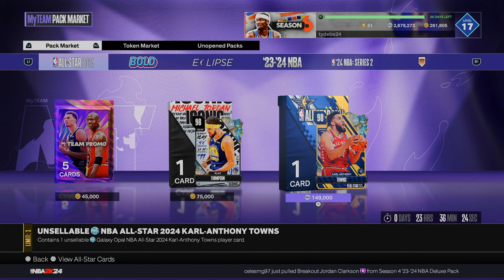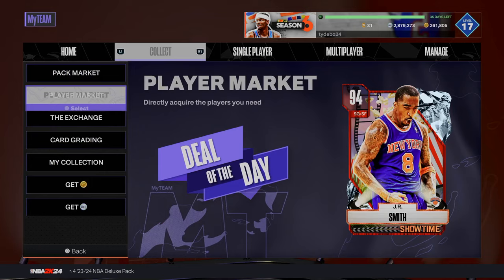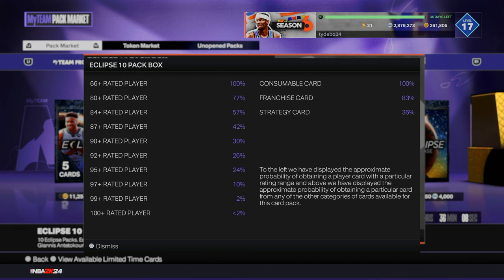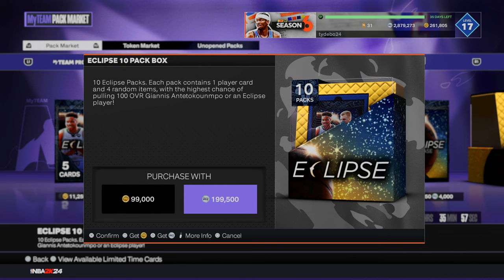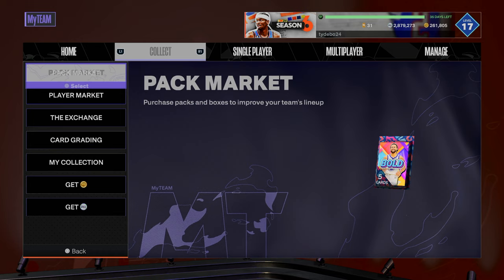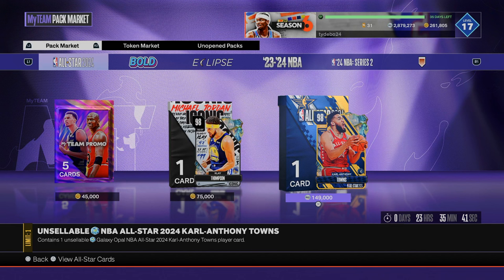It's not the worst thing you can do since you're guaranteeing yourself a galaxy opal, but I personally believe there are better things to do with your MT. If I wanted to spend 200,000 MT, I'd much rather buy a 10-box than get Carl Anthony Towns — that's my pure honest truth. Out of a 10-box I've got maybe a 20% chance to pull a dark matter, but I'm probably going to pull one galaxy opal anyway, and plus everything from that box is sellable. I'm not telling you guys to gamble — I'm just comparing the options.